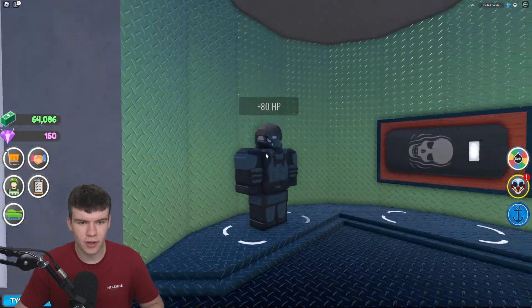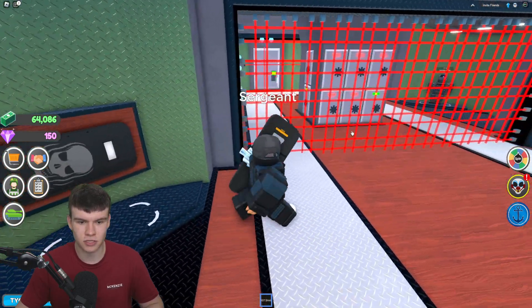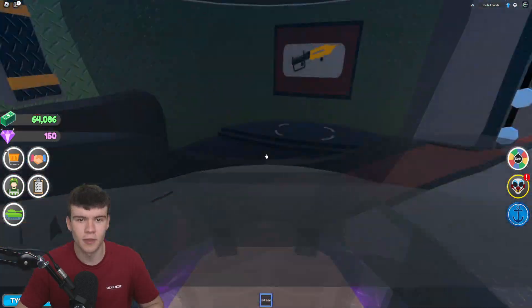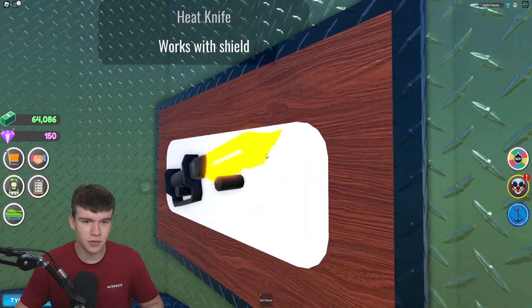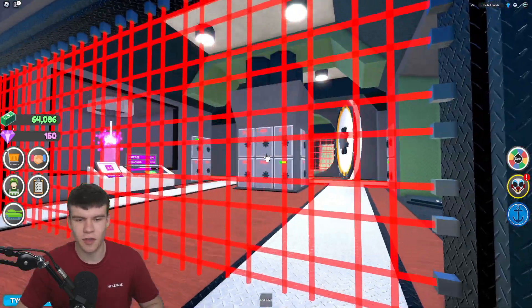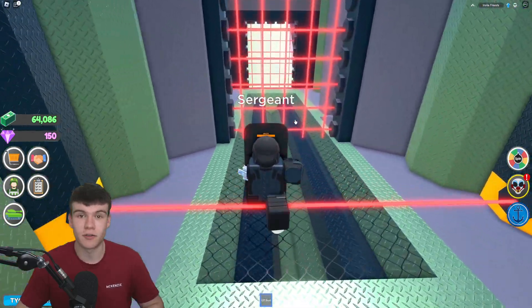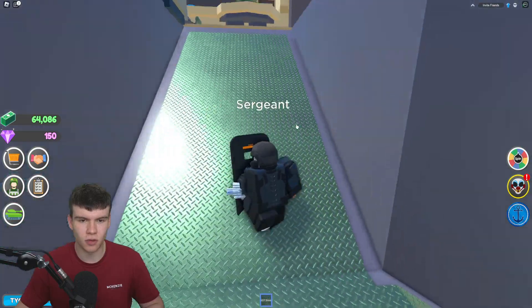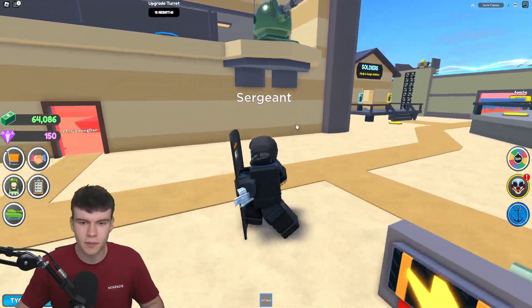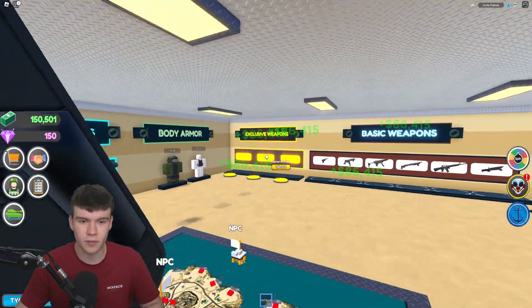I'll go ahead and equip this armor — it's plus 80 HP. I want to get the right shield over here because that does help. I guess we could go ahead and get this heat knife, though we probably don't need that actually. Let's just continue on, get some guns, and have a good go and see if we can raid this vault and do a heist. I don't know if we're going to make it out alive, but we'll wait and see.